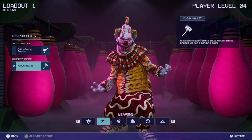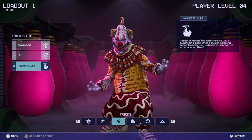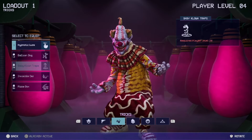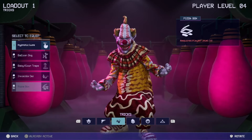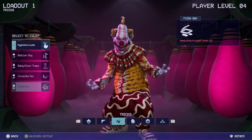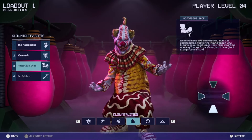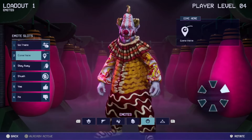For weapons, there's the Cotton Candy Gun as the primary and Mallet as the secondary. For tricks, I currently have Hypnotic Lord, but I can change it to Balloon Dog at level 12, Baby Clown Traps at level 28, or Pizza Boxes at level 50. There's a lot of different customization and a lot of different things you earn as you play the game, including different clownalities and different emotes.